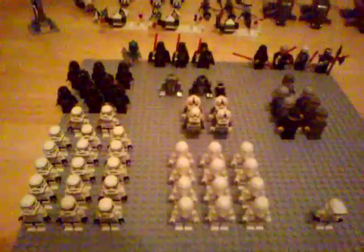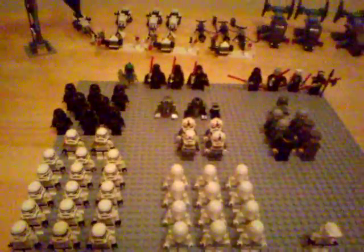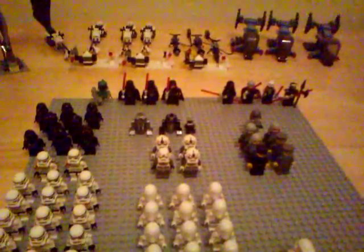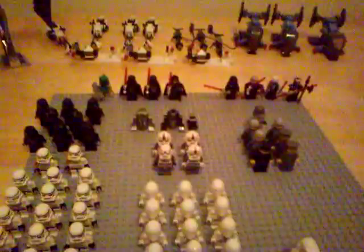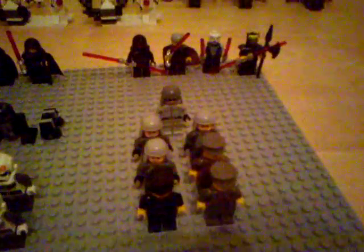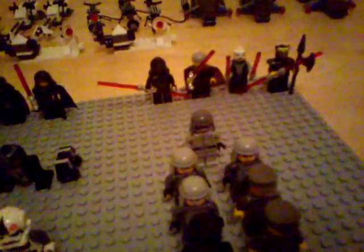So those are all the minifigures. We've got 56 Imperial minifigures in total: 15 Stormtroopers, 12 Snowtroopers, 2 Sandtroopers, 4 TIE Pilots, 1 Imperial V-Wing Pilot, 3 Shadow Troopers, Boba Fett, 2 Darth Vaders, 1 Emperor Palpatine, 2 Astromech Droids, 1 Mouse Droid, 4 AT-AT Drivers, 1 Imperial Shuttle Pilot, 5 Imperial Officers, 1 AT-ST Driver, Darth Maul, Count Dooku, Asajj Ventress, Savage Oppress, and 1 Scout Trooper.